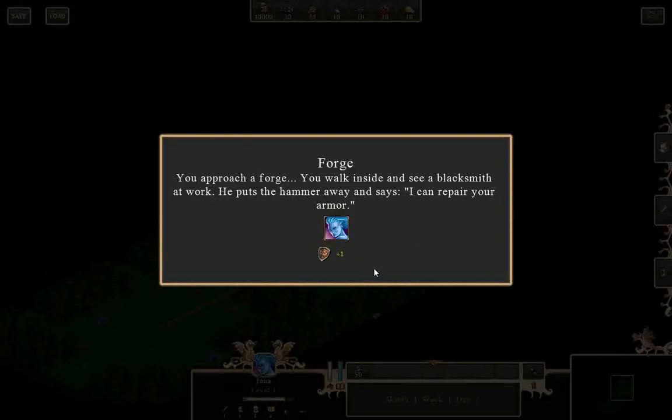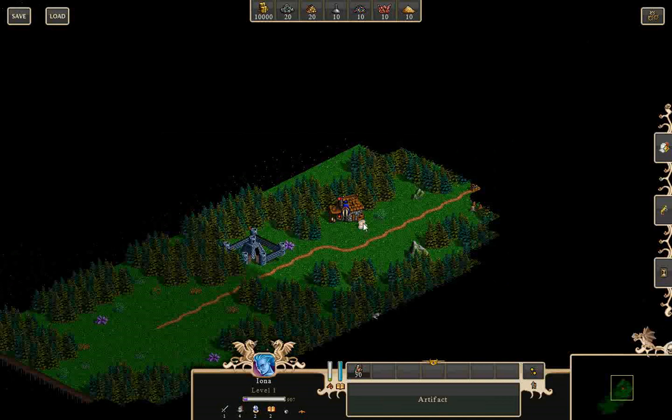There's a forge. You approach it, walk inside and see a blacksmith at work. He puts the hammer away and says, 'I can repair your armor.' Plus one defense.